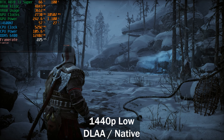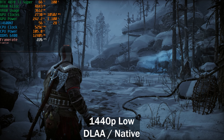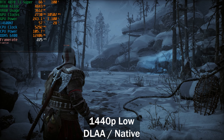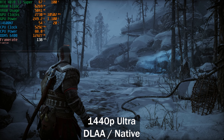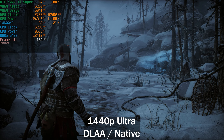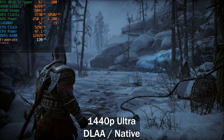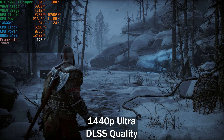The frame rates are quite high, stuttering is minimal, and VRAM usage is quite low. Going back to the ultra preset, let's call it 140fps. GPU power is still around 240–250W and VRAM usage is sitting at 5GB. It's a small area so VRAM might creep up later. Now enabling DLSS quality to see what kind of frame rate bump we get.